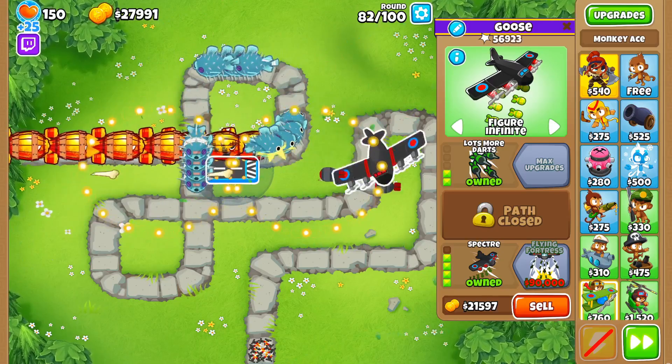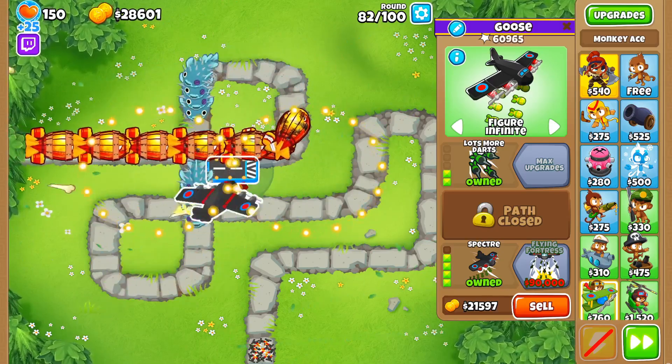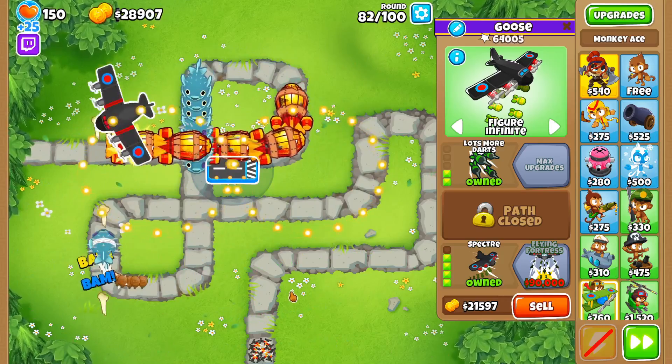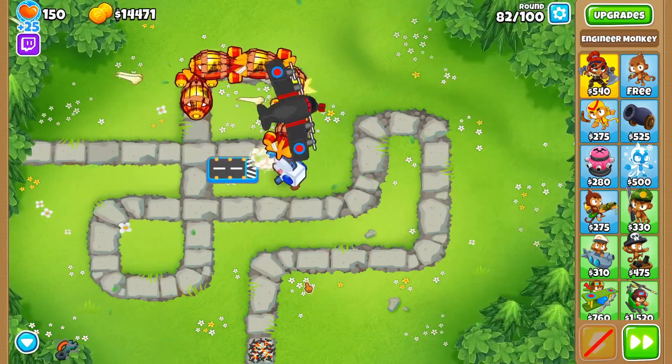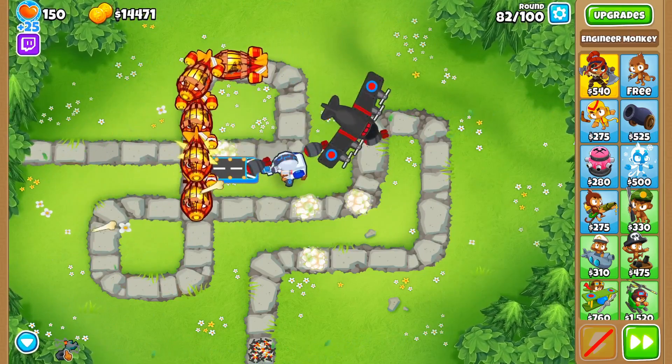The 024 only gives camo detection and plus 50% Pierce to the Spectre's bombs, but the 204 provides an extra 33% attack speed and plus 25% Pierce to each stab. And we've learned from other videos that the extra damage benefits faster attacking towers much more.